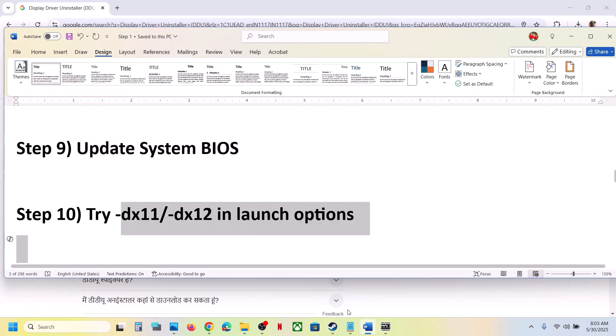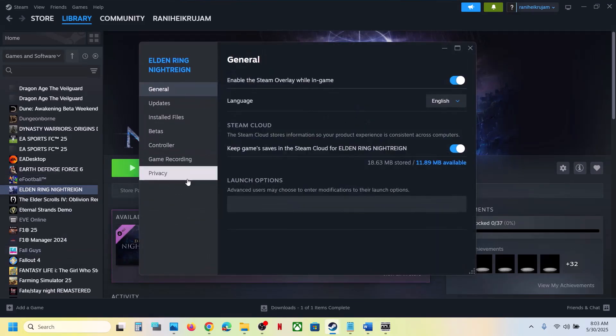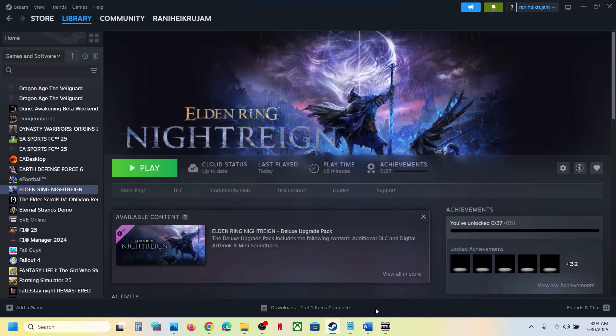The next step is to try DX11 or DX12 in the launch options. Right-click on the game in Steam, select Properties, go to the General tab, go to Launch Options, and type -dx11. Launch the game and check. Still not working? Try -dx12, launch the game and check. If still not working, remove the launch option and follow the next step.